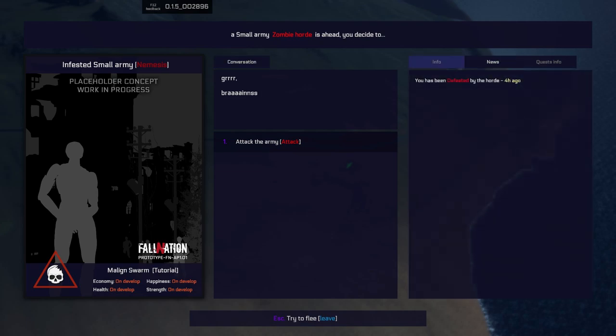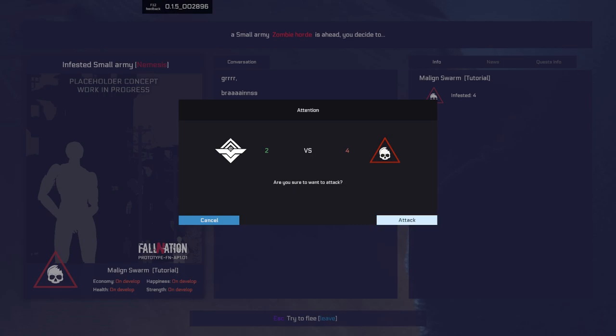Apparently you've been defeated by the Tord four hours ago - I just ran away. There's a malign swarm tutorial and they will follow you no matter what, you have to fight them. But I grabbed a soldier because I wanted an extra troop.